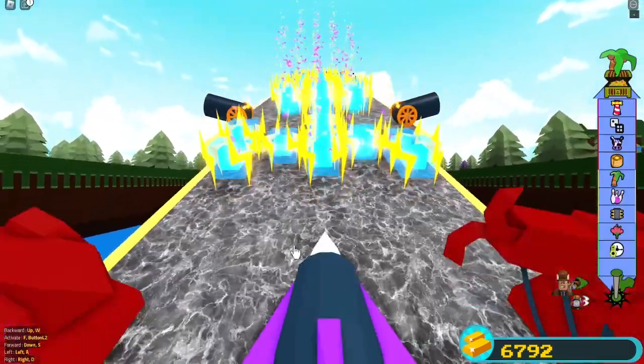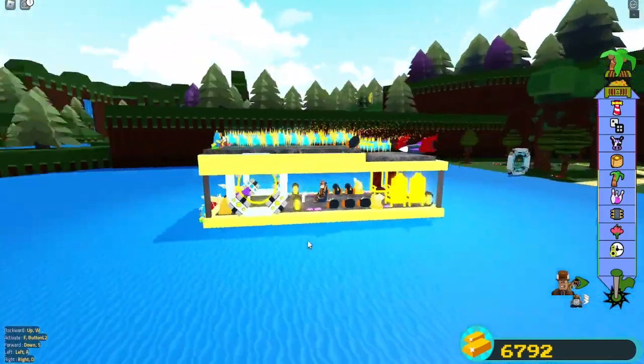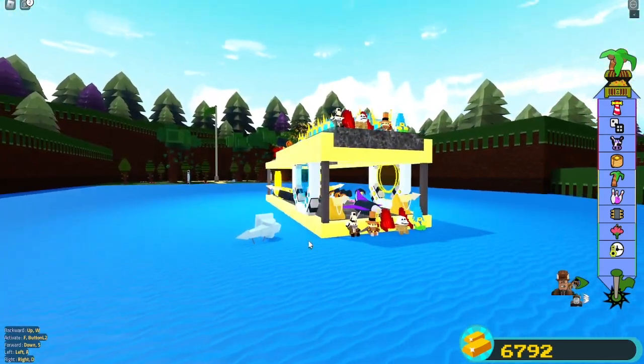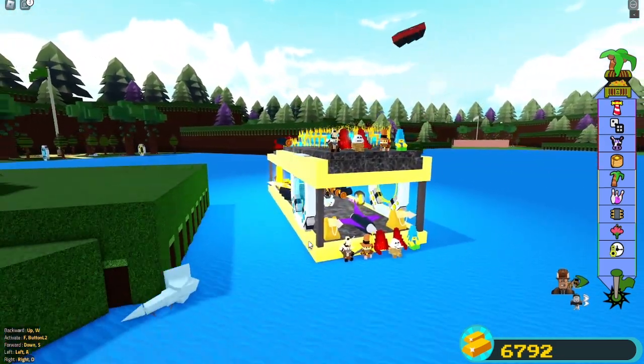Since otherwise this would be a very short video, I decided to do something a little fun. I put the four plushies on the front of my boat, and if ChillThrill lasts the longest, I won't give gold to a random person in the server. That means if any of the other plushies survive, I will be giving gold to one random person in the server.